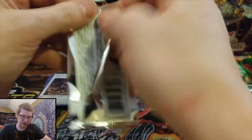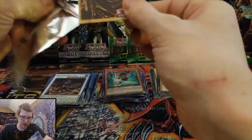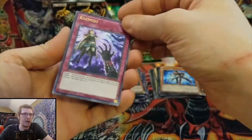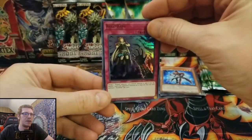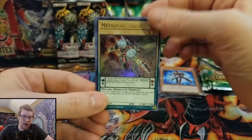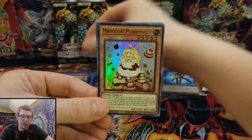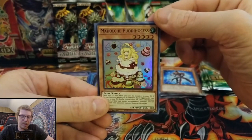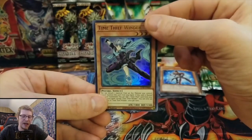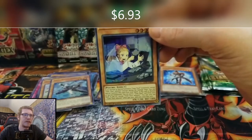Ghost from the Past. If you guys want to win yourself some star cards, or maybe even pull a ghost from the Rage of Raw, make sure you leave a comment, like, and subscribe. Cosmojo, Metalfoes Steeling, Madulch Puddingcess, Time Thief Winder, and Time Thief Adjuster. Okay.